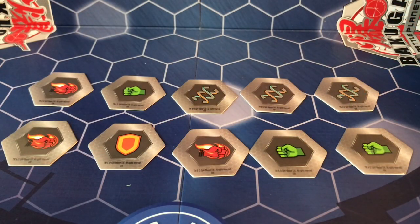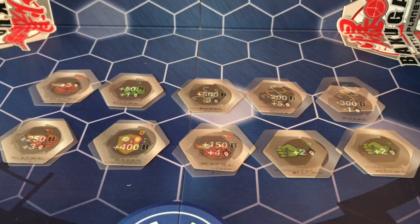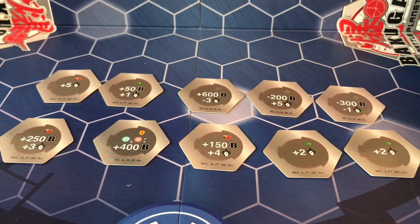Here are the Baku cores — you get 10 of them, two for each Bakugan, and they correspond with the character card. You have 3 green fists, 3 flaming fists, 3 helixes, and 1 shield. Here are the backs of the cores — you can take a look at them and see if they're of any value.